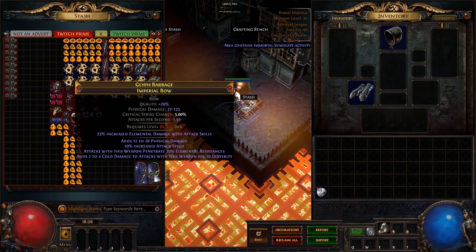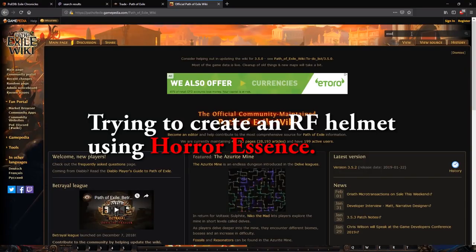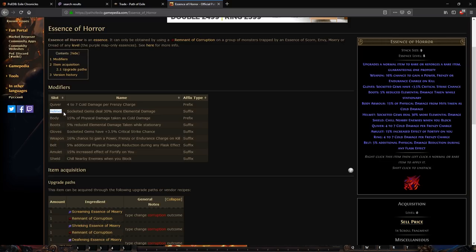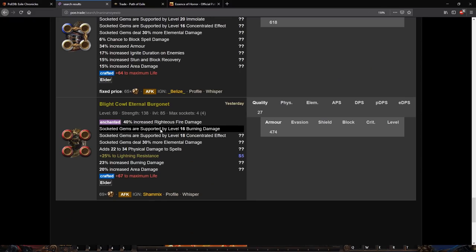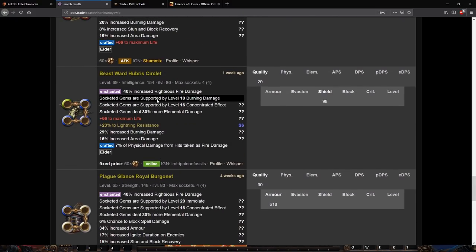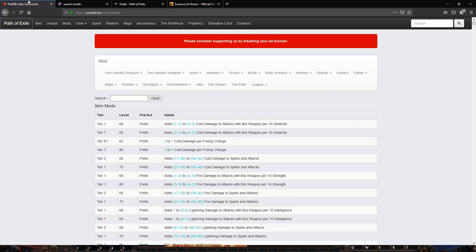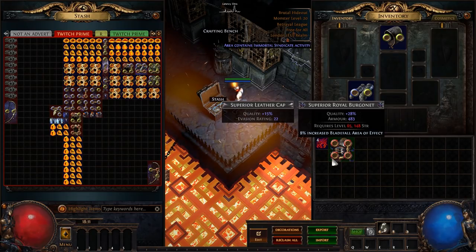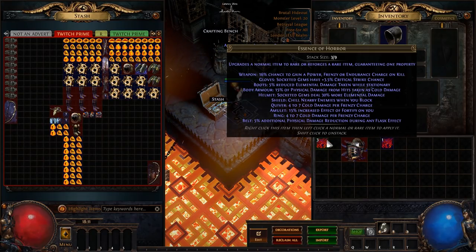The bows did not go well. The best thing we made was one of these. This is the essence of horror. An essence of horror is the thing you use for righteous fire because you basically can't increase the damage that much with support gems. When you put it in your helmet the skill does 30% more elemental damage. You're looking to get burning damage, concentrated effect, the horror mod, elder mods, high life — that type of thing. An essence of horror right now costs 60 chaos. We've got four shots at it — we'll see if we get anything juicy.